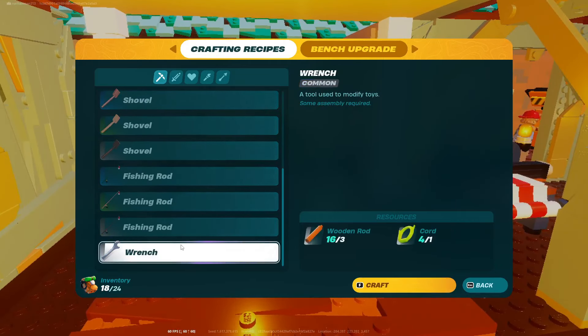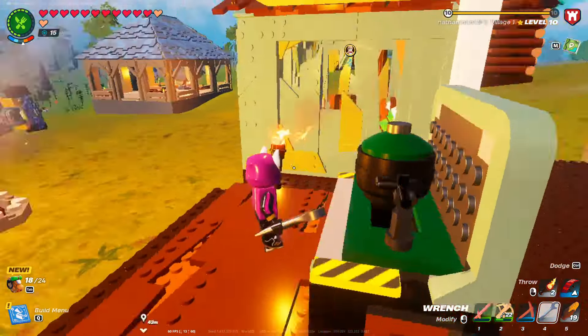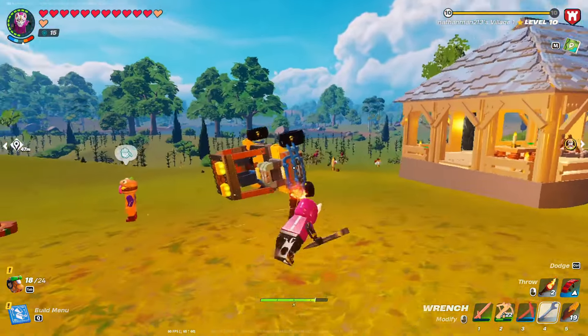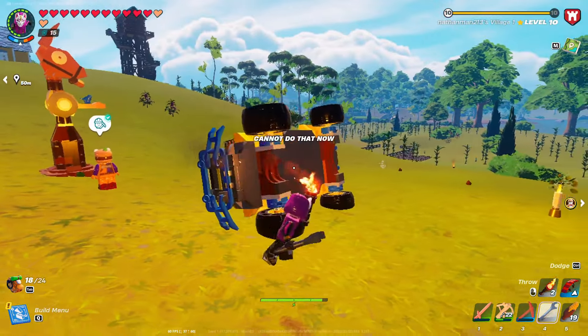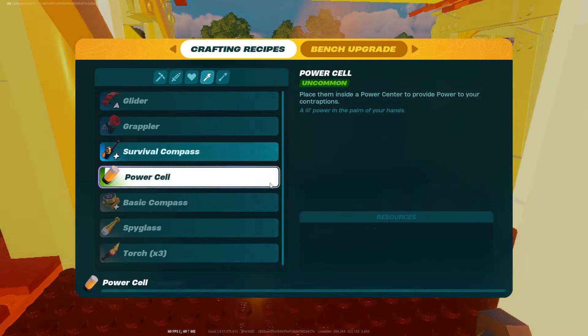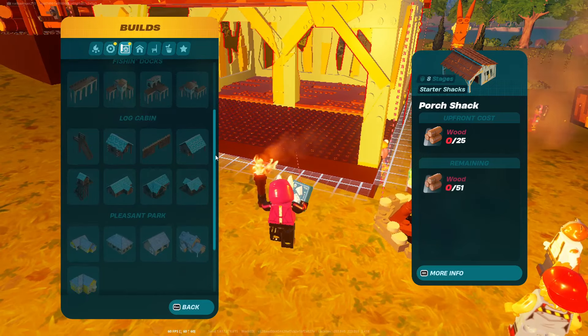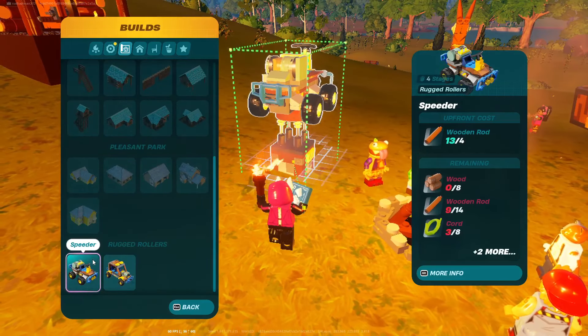There's a wrench here — a tool to modify toys. I wonder if the wrench would help me flip my toys, meaning can I flip this? Crafting a power cell — so now we've unlocked some new builds because of that. We unlocked the speeder.